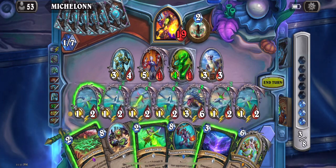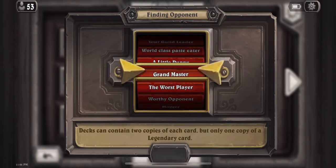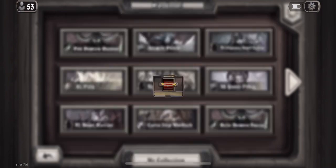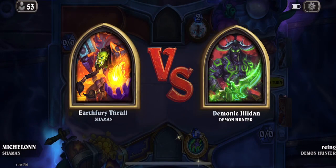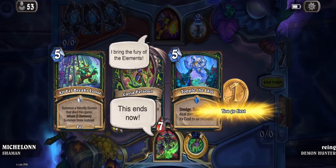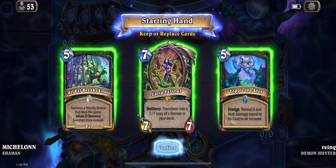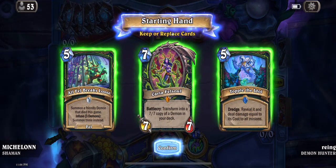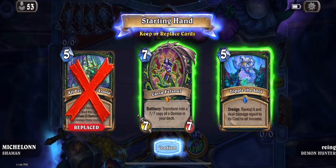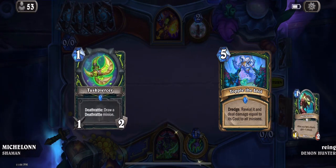Hey guys, what's up! So this is Proving Grounds Big Demon Hunter — this is my list. However, not all the demons are big; I run two copies of Battle Fiend as a one-drop. This actually tricks opponents into thinking that you're aggro, especially when you have them on turn one. So here I'm gonna mulligan all this big stuff, and if we get the one-drop, opponents are definitely gonna think we're aggro or Fel Demon Hunter or whatever variant. But they will never think this is actually a Big Demon Hunter deck.